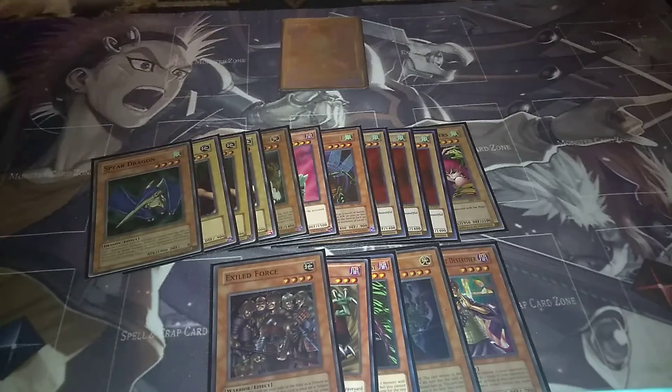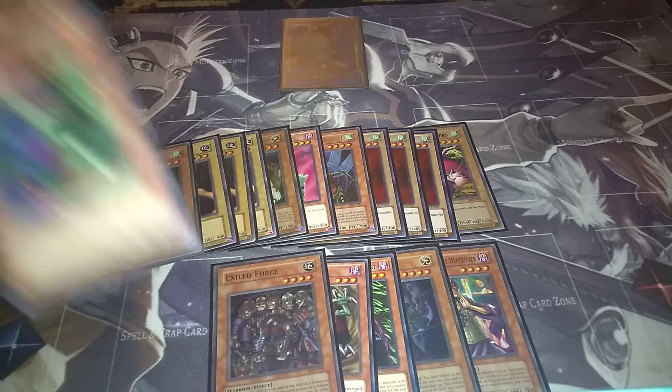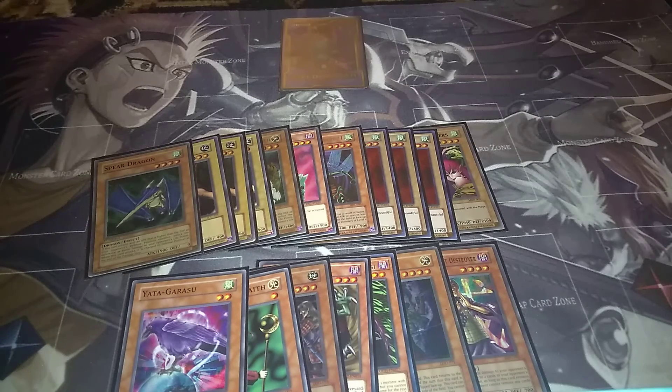Exile of the Wicked was great because you could tribute it to destroy a monster on the field. There weren't a lot of monsters back then that destroyed monsters through effects, so if they had a Genzo or an Air Knight, you could tribute it and get rid of it. Then Magician of Faith to get those spell cards back to your hand. And last but not least, the beast himself, the ridiculous Yadagrasu. Like I said, this card was banned literally the following year because of how good it was.